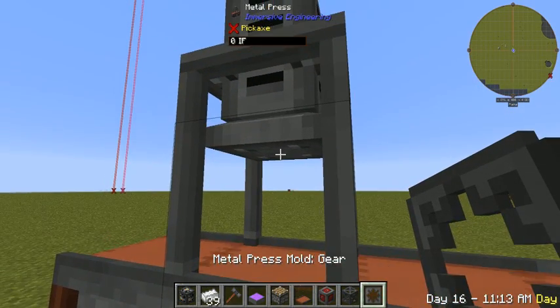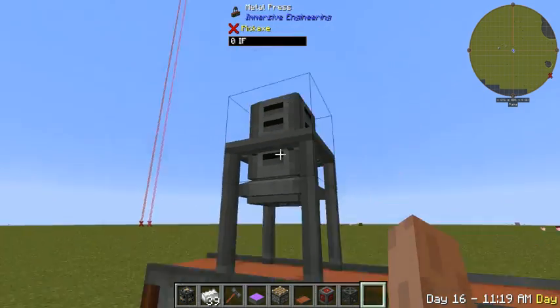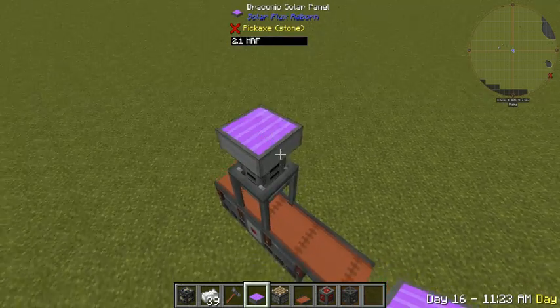And then to put the presses inside, you just right-click the press underneath here. We also need to power this from the top, and that's from that little orange dot.